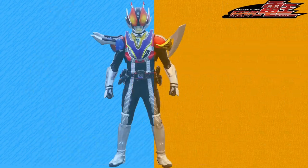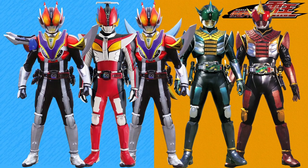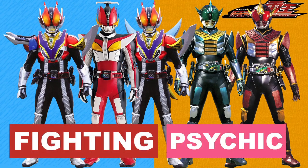We've arrived at Den-O and it's another case of a common typing between all his power-up forms and Zeronos: Fighting Psychic. They're all great fighters and Psychic still fits them. Even if Zeronos isn't possessed by an Imagin in either Altair form or Zero form, he's from a time-travelling season so it'd feel rather out of place not to assign them the Psychic type.